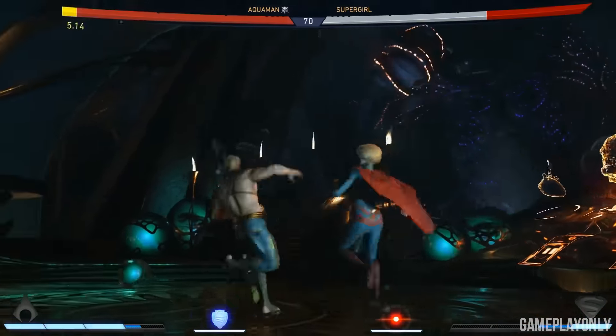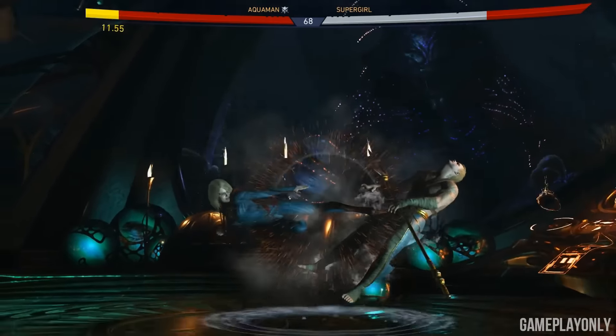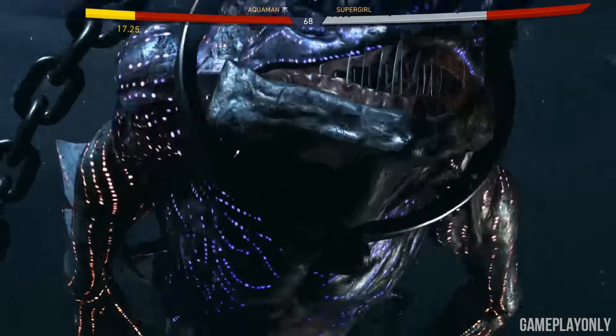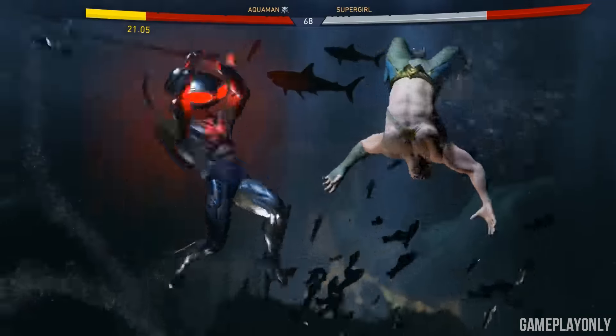Is it like a Megalodon or something? It's kind of like part shark, part dinosaur. That's the best kind of shark — anytime you have a shark that's part dinosaur. That's the Trench Queen. It's all part of Aquaman's lore.